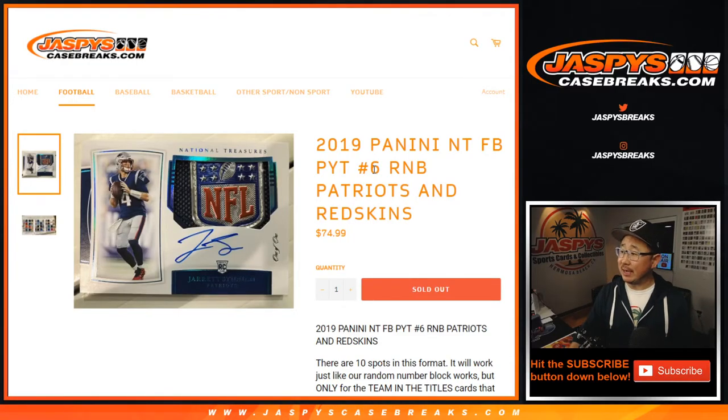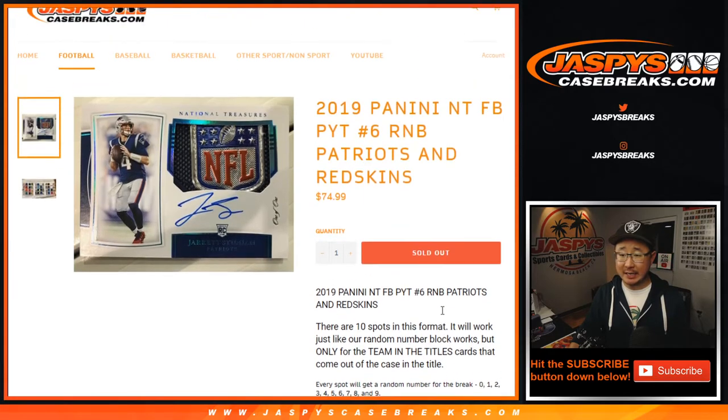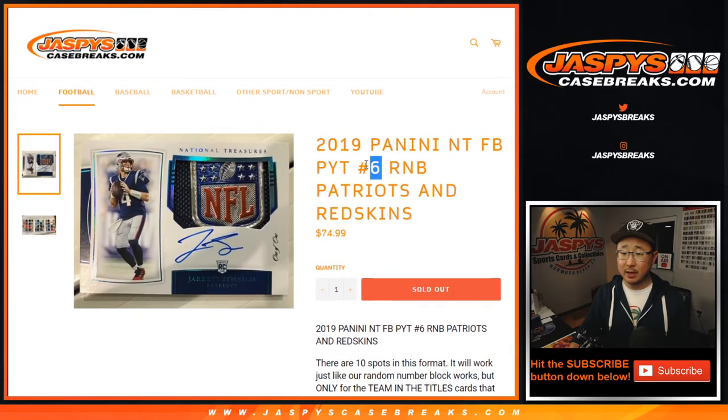Hi everyone, Joe for JaspiesCaseBreaks.com with the Patriots Redskins Number Block Randomizer. Works just like a number block break, as you've seen many times on JaspiesCaseBreaks.com, but applies only to those two teams, and only for Pick Your Team 6, which is almost one number block away from being full if you're watching live.